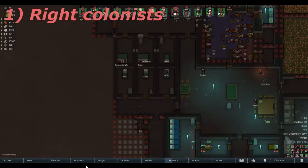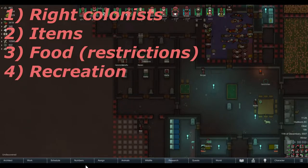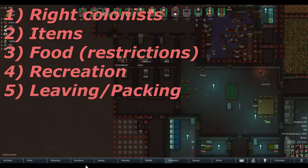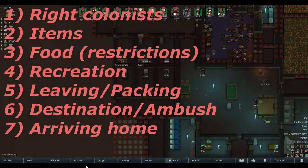The first topic is picking the right people. Second, items such as bedrolls or medicine. Third, food and food restrictions. Fourth, recreation while caravanning. Fifth, leaving the map and loading or packing up your caravan. Sixth, how to behave if you arrive at your destination or if you're ambushed, and number seven, arriving back home and unloading.